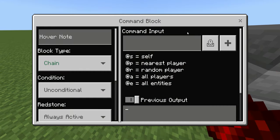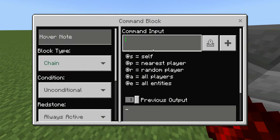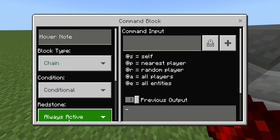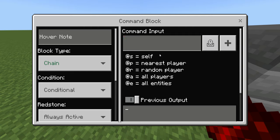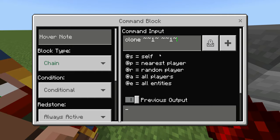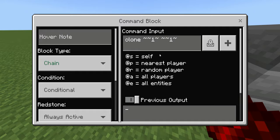Finally in this last command block — this one's a little bit more confusing — we're going to do chain, conditional, always active, and the command is clone. We're going to do tilde tilde one tilde, tilde tilde tilde, tilde one tilde, and then where you want it to go.